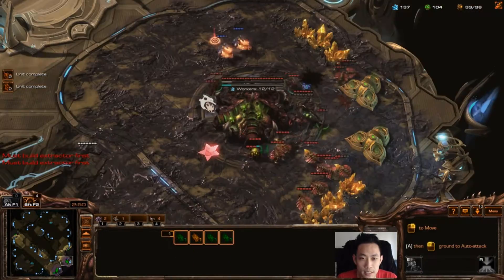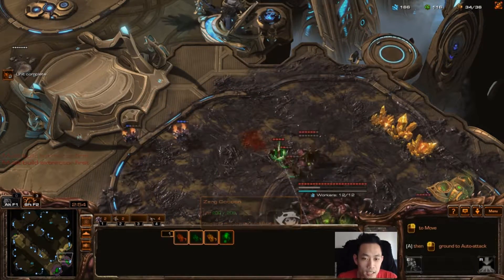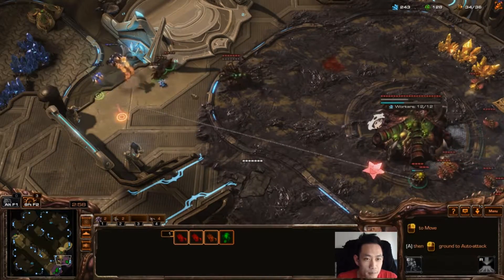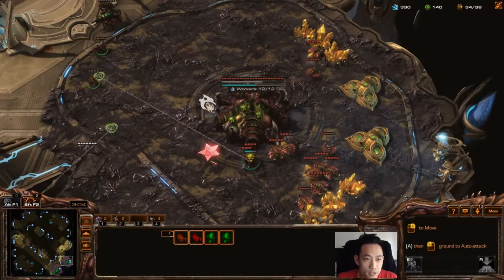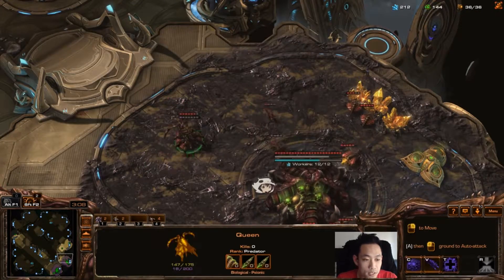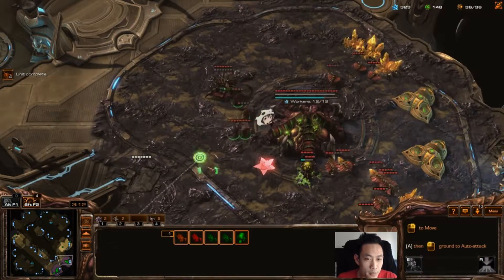Now I have two Reapers in my base. I'm making a few more Queens and more Zerglings so I don't take any more damage. I'm taking some damage but not much drone damage so I'm doing fine. I'm worried about more Reapers coming later given how aggressive he was with his first two.